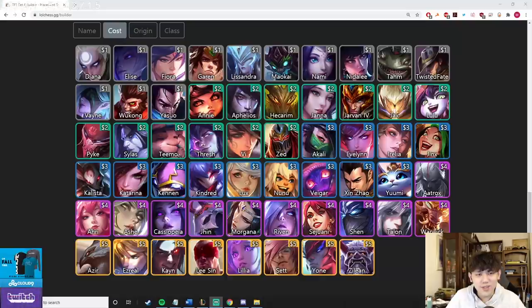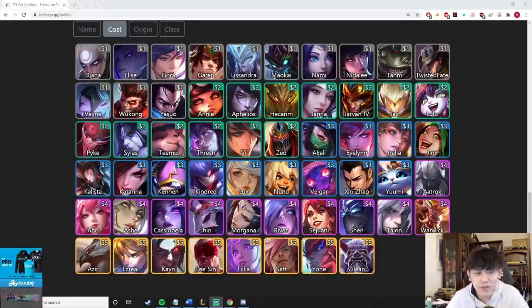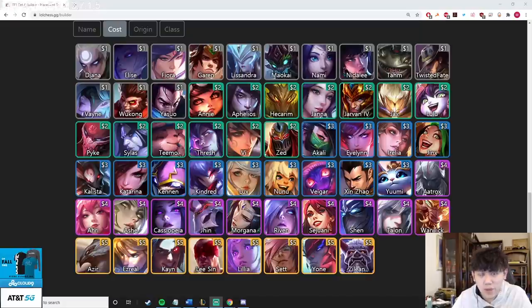Hey guys, it's been a while since I've done a guide. For those who don't know me, I'm Katie Soju — I've basically been top 10 since the game came out, from set one to set four. I'm going to do an item tier list and item guide where I walk through all the champions, show a tier list, and give you best-in-slot item combinations. I won't go into detail about counting items or blockers — check my other item guide for that.